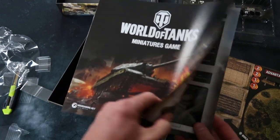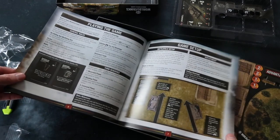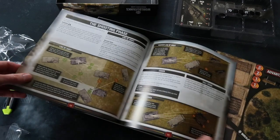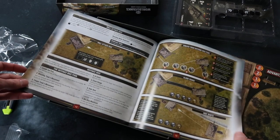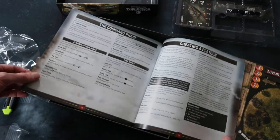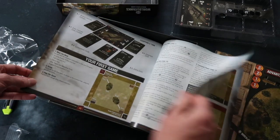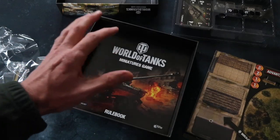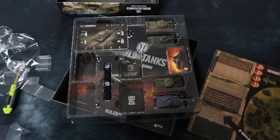Finally, flying in the face of tradition, they put the rulebook right at the bottom of the box. Here it is — here are our rules. I will of course be doing a rule summary and reference for this game, as I intend to play it very soon. Every game I have has a rule summary and they're all posted on the Esoteric Order of Gamers website at orderofgamers.com. Keep an eye out for battle reports too, because I will be playing World of Tanks.